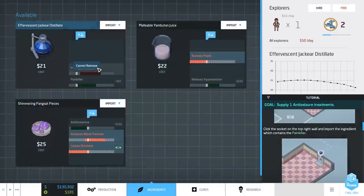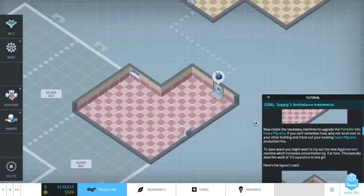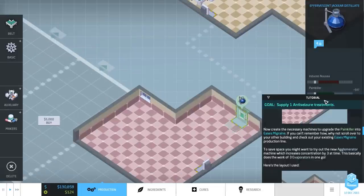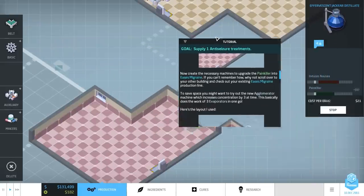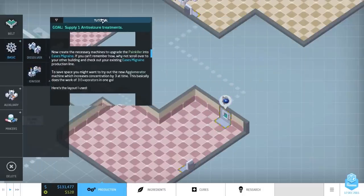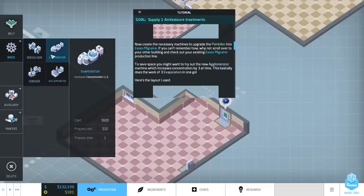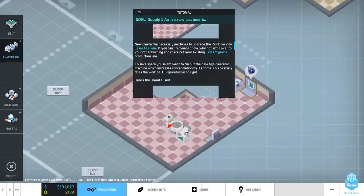Ingredients - painkiller. Import it. I brought it into Eases Migraine. That's how we need that. We need to up the concentration, and then upgrade it with the Evaporator again. That should be simple enough. Let's up the concentration. I hope the Evaporator is a good enough deal for us here. We need to do it once, and then we need to do it twice actually. This could be tricky because we don't have a lot of room.